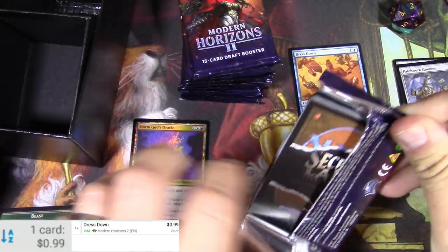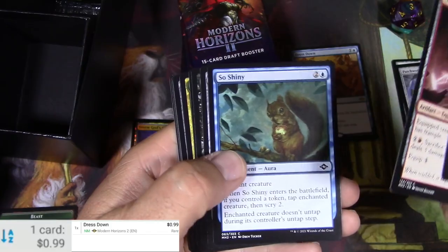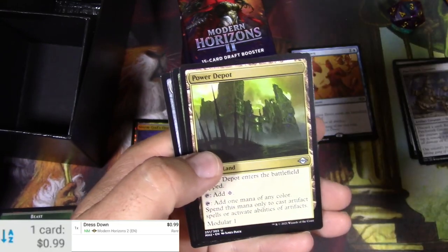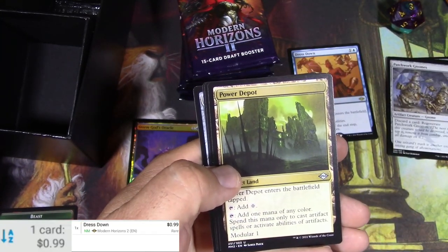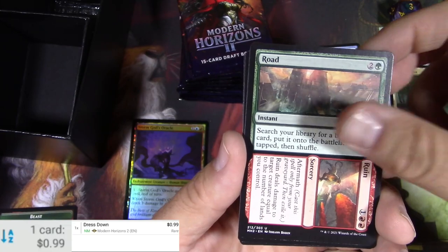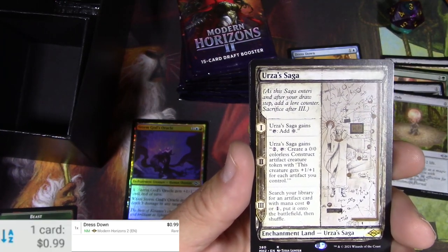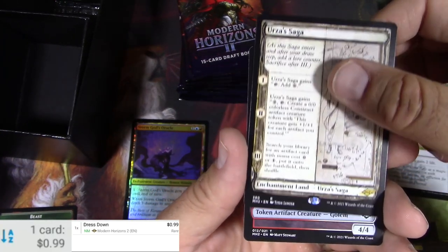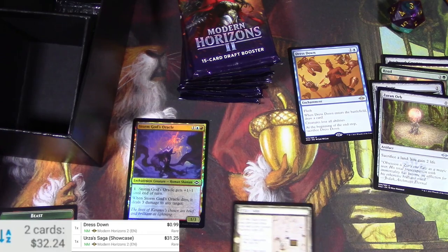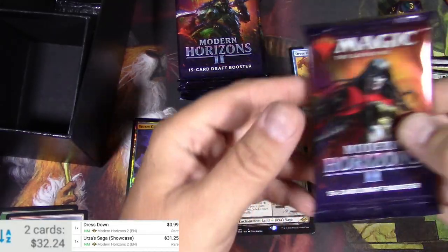I'm going to have to hit something real big here. Captured by Lagacs — pretty bad. Power Depot, Road to Ruin, Batterbone, Zirn's Orb... and Urza's Saga in the sketch version! That goes a long way toward our goal — $31.25. There's hope for this now! Need like two more hits like that and we're in business.